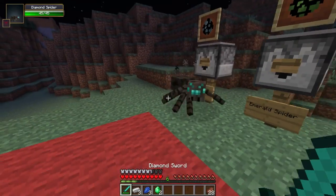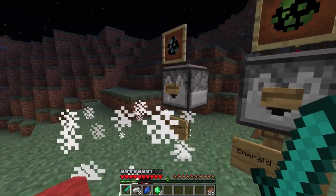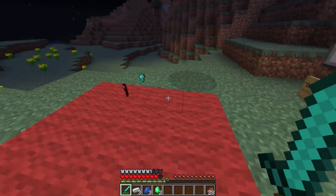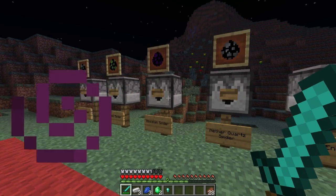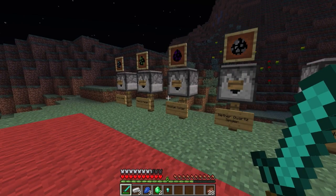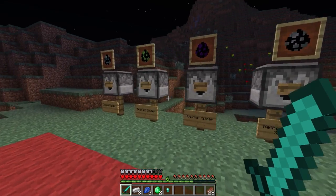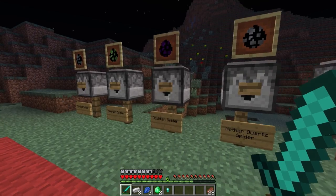I want to give one more try to the diamond guy. Every spider has a 50% chance of dropping their respective drop, as long as it's killed by the player's sword or bow and arrow. But if it dies by natural causes, then it won't actually drop the item, even if you've dealt damage to it.